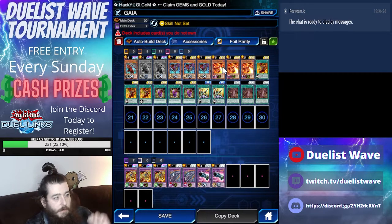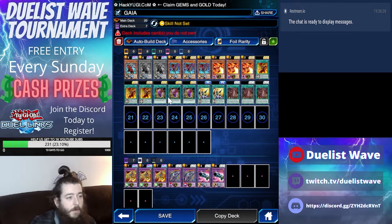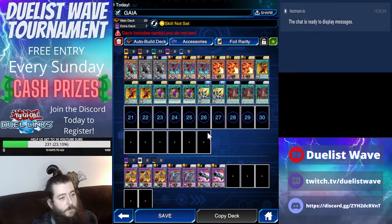What you want is three Gaia the Fierce Knight Origins, three Gaia the Magical Knights, three Curse of Dragon, three Gaia field spells — Galloping Gaia — three Dragons Mirror if you have them, maybe a Necro Fusion or Refusion, which could also work.